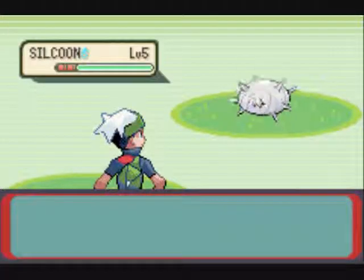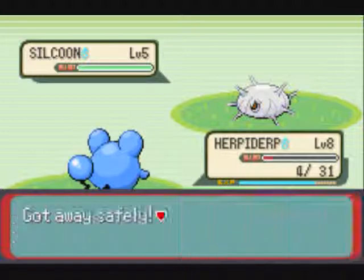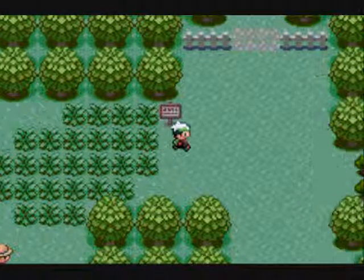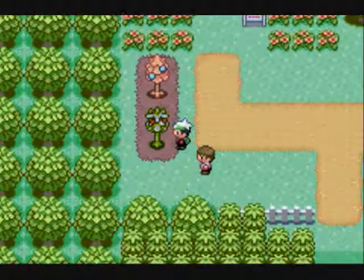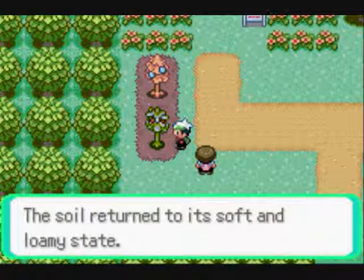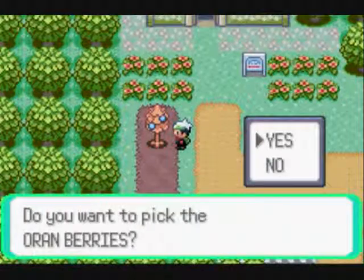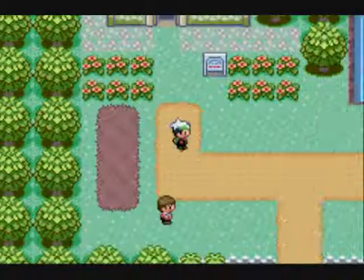I need to start commentating again. Now we have another wild Pokémon — here is a Silcoon. Silcoon is the evolution of Wurmple; you can only get it if you evolve Wurmple during the daytime, meaning from 12 a.m. to 12 p.m. Its alternate form is Cascoon, which you get only at night, from 12 p.m. to 12 a.m. When Silcoon evolves it becomes a pretty butterfly — it's okay, not that great. And when Cascoon evolves it becomes Dustox, which is like a moth. It kind of sucks, I don't like it.